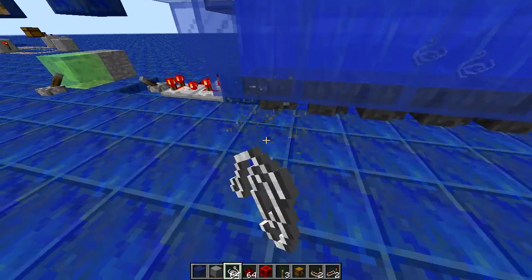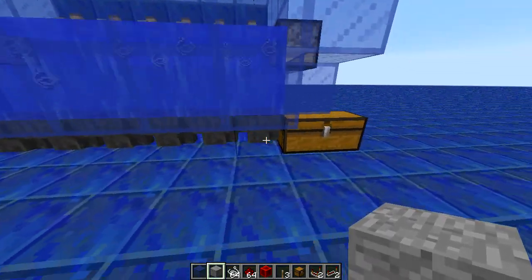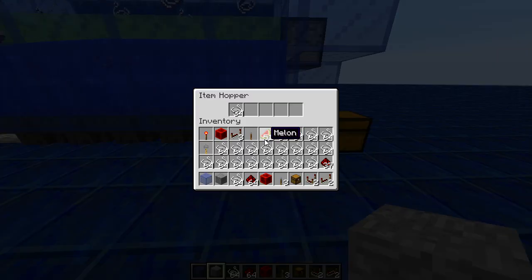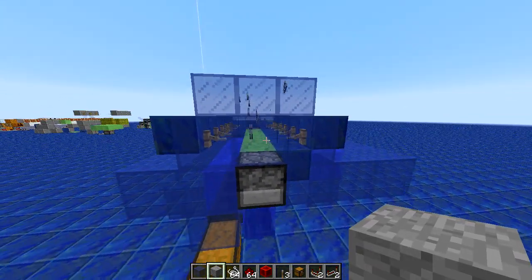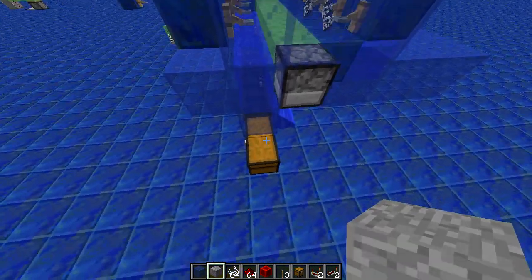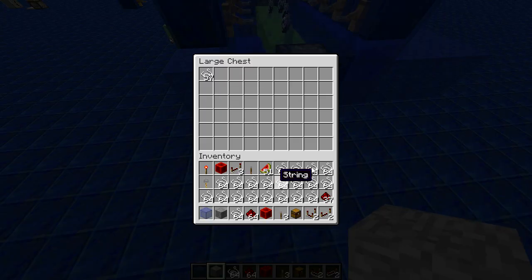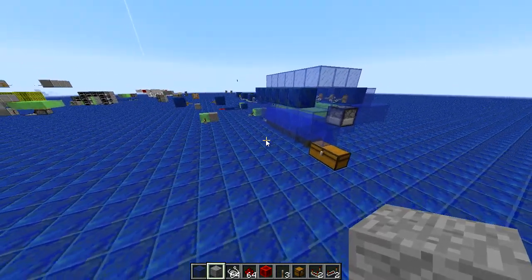As you can see, if I can get into the hopper — well they're all shifting quickly — we're getting quite a lot of string. Every time, I believe it is making 12 string. I think it makes two string every pulse up, so it's 12 string every clock cycle here. You can slowly fill up a chest; you can see my inventory is full of the stuff right now.